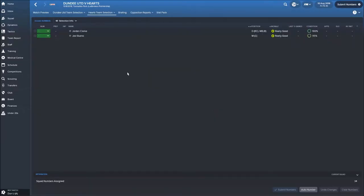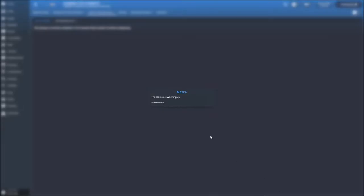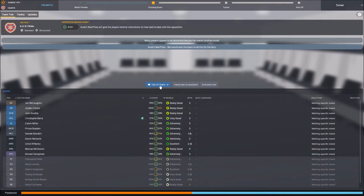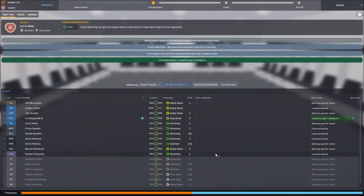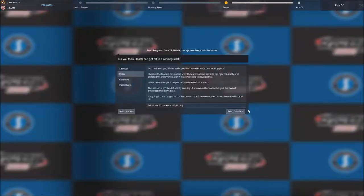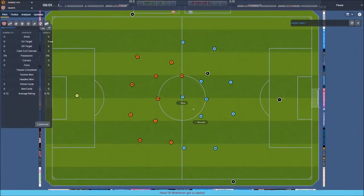They're a newly promoted side so we're going to go standard. This should be a win - there is bad blood here though because this is Dundee, the team that sacked me, and we've sold players to them. The dressing room talk I'll just give to the assistant, who is going to be awful. Match fitness should be good for us all. I'm hoping this goes well - we only need mid table.